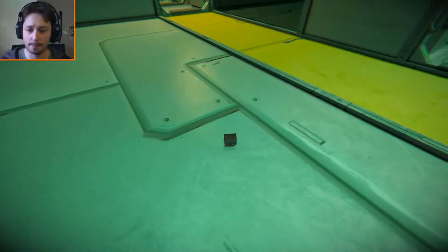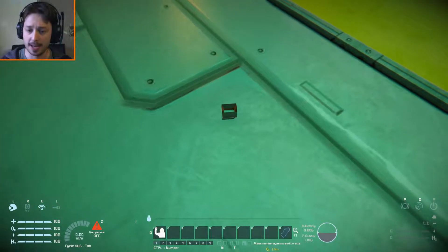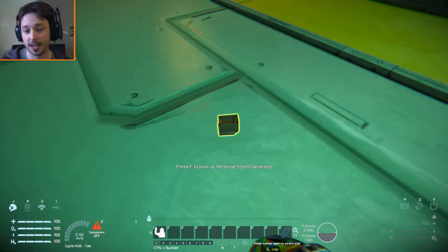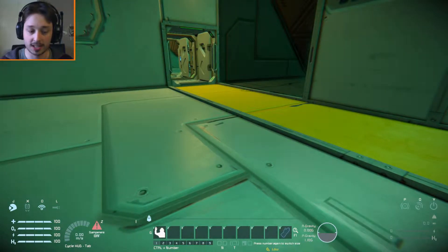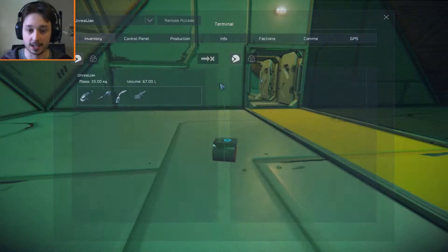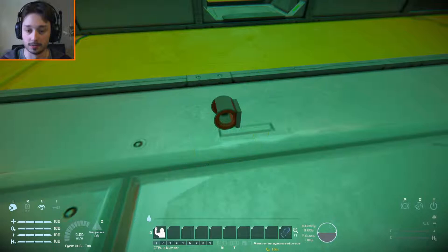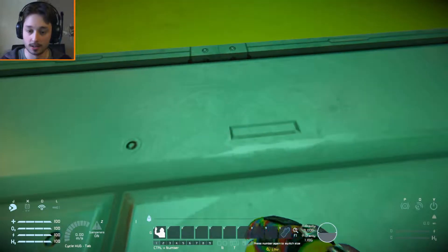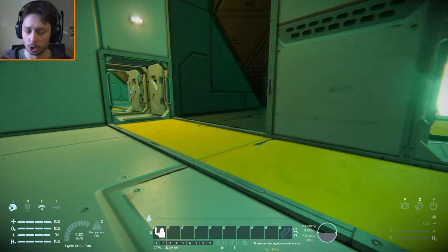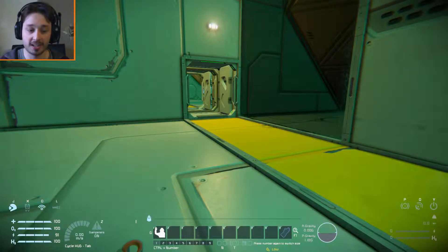So what happens when you build it and pick it up? If I bring my HUD up and pick it up — these are a little bit fiddly to pick up so you might need to aim a bit. But anyway, you pick it up and then you'll notice that your power will start draining. Once it's in your inventory, as you can see, my energy is slowly going down. That's because the personal shield generator is now charging.